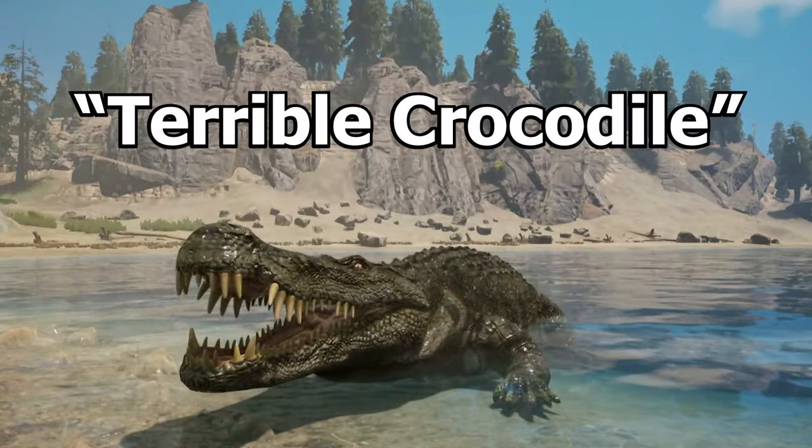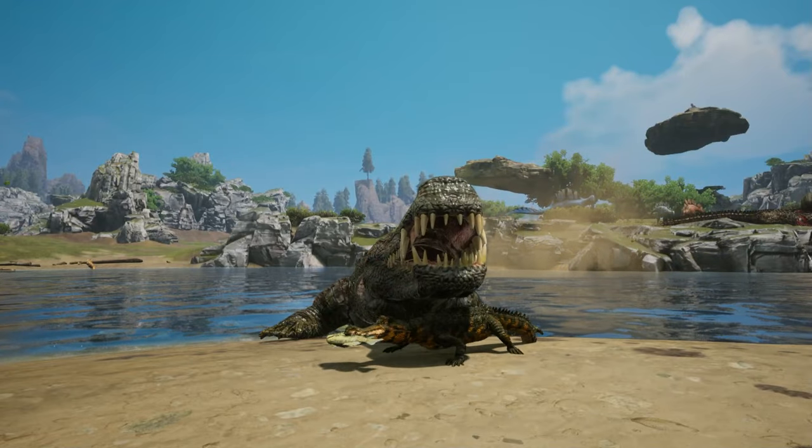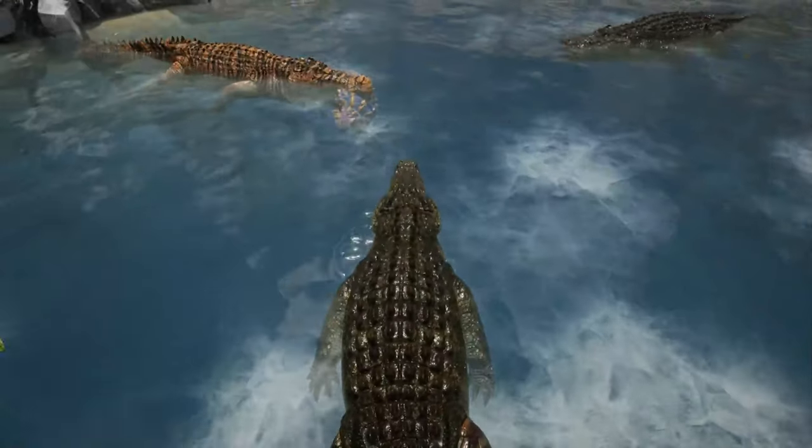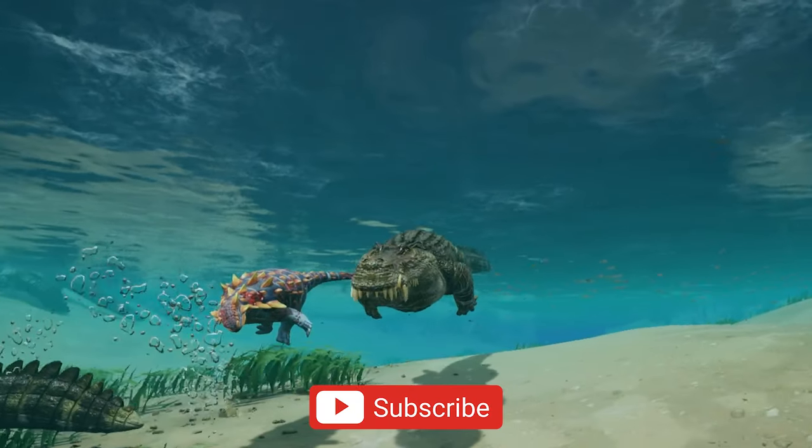This is Dainasuchus, the terrible crocodile. Dainasuchus had large strong teeth and a broad flat snout built for crushing its prey. And although it usually went after marine reptiles, it would occasionally go on land and hunt dinosaurs.